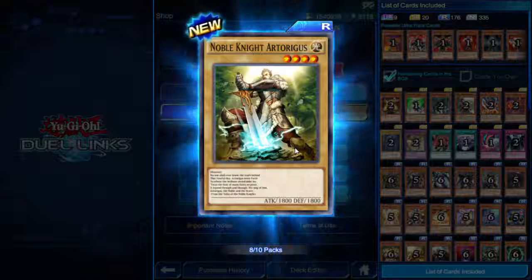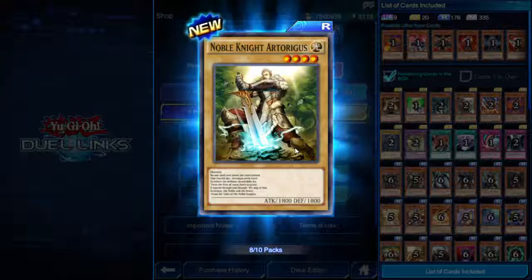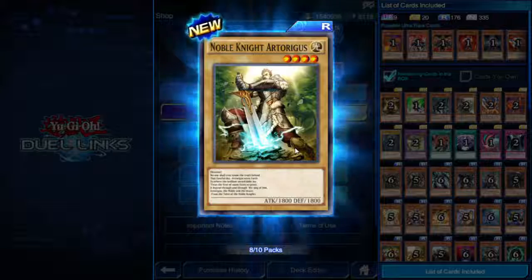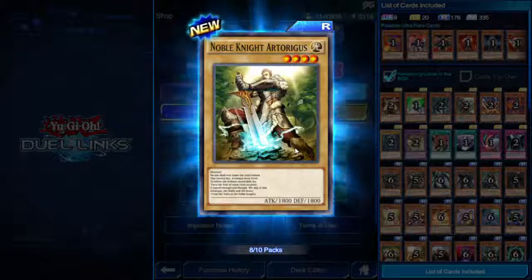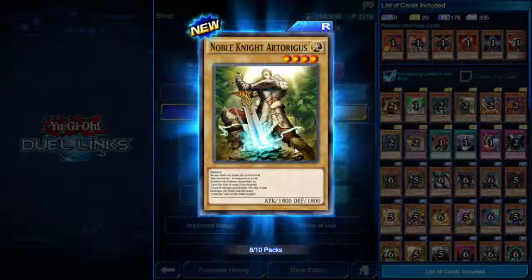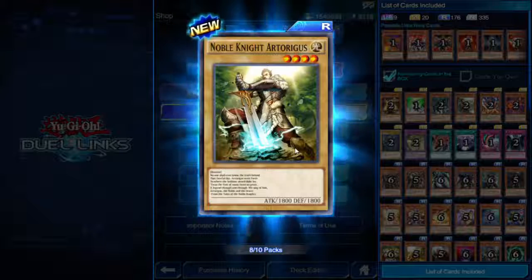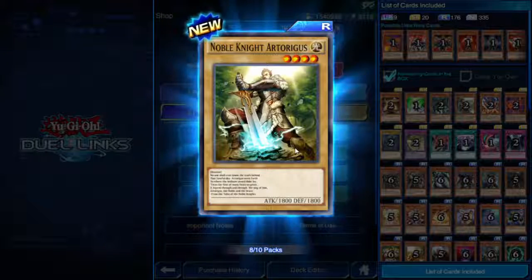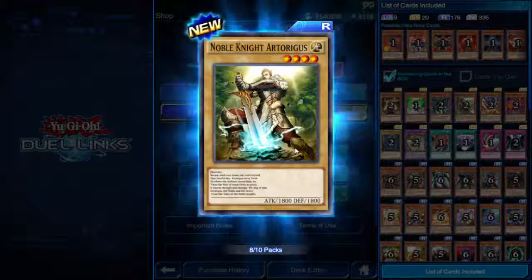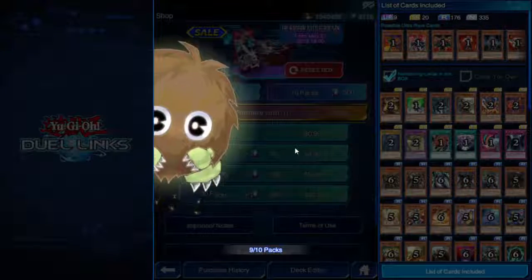Noble Knight Artorigus — I think that's one of the ones needed in the graveyard for the Avalon trap. The card has a bit of lore text: 'No one shall ever know the truth behind that fateful day... Artorigus went forth to where the brilliant sword did slay...' So just a little bit of lore — still kind of cool.